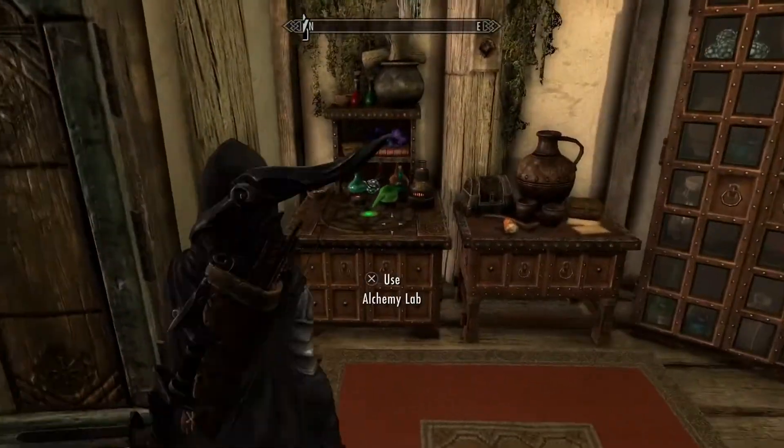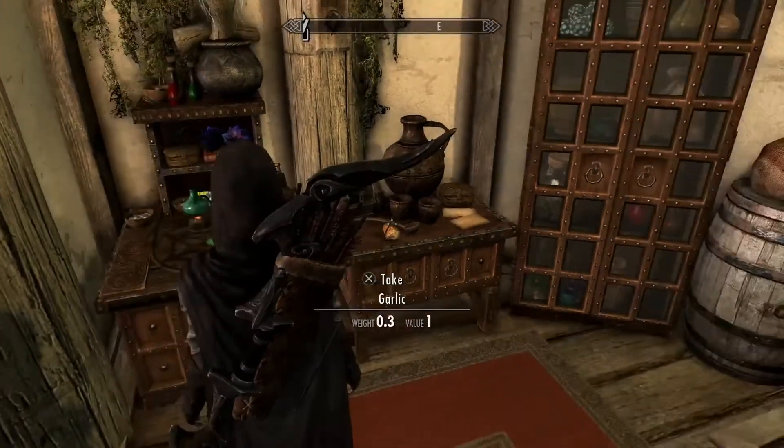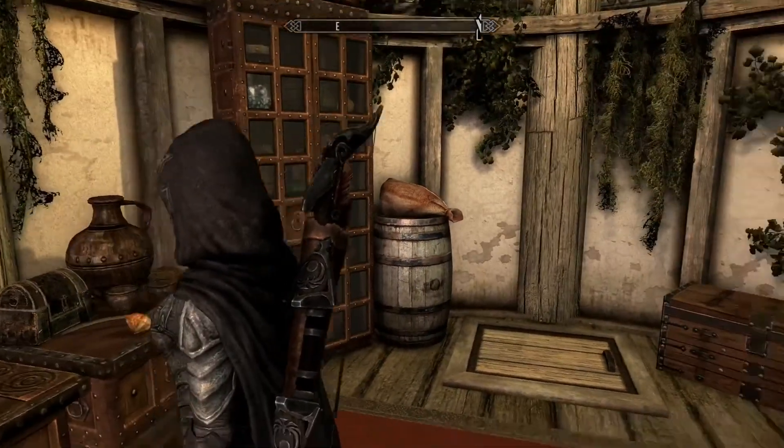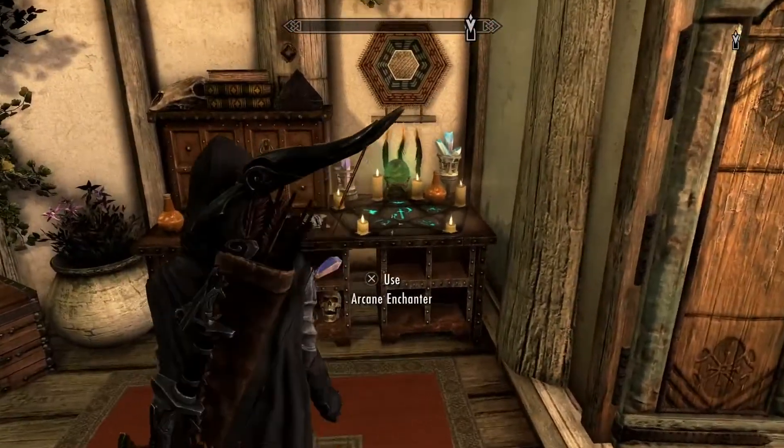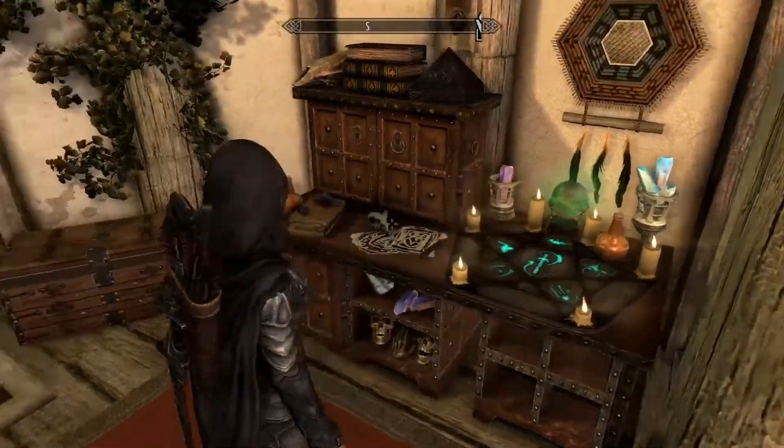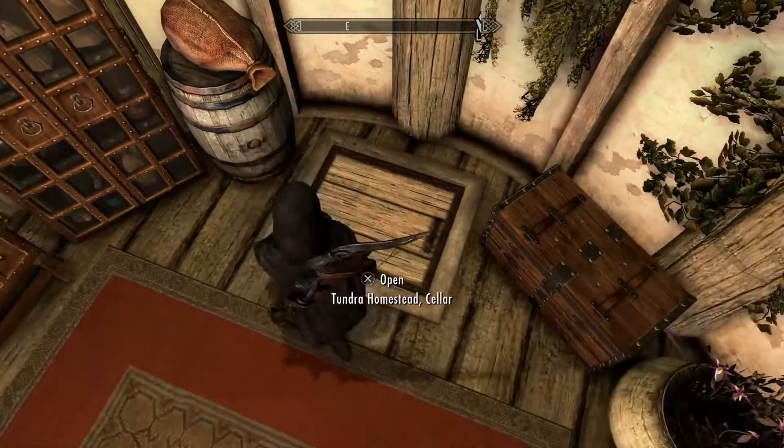And in here you have your alchemy station, some places to store your items, and you have an enchanter where you can enchant your armor and weapons.